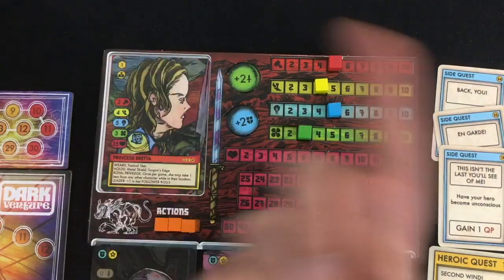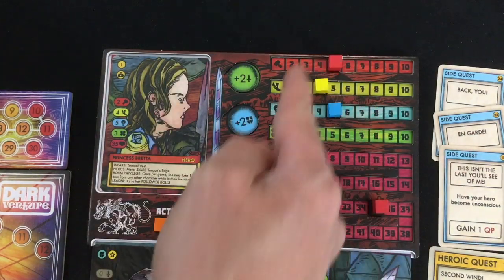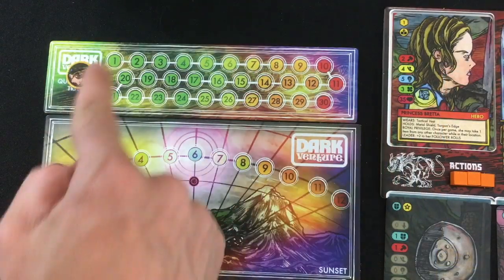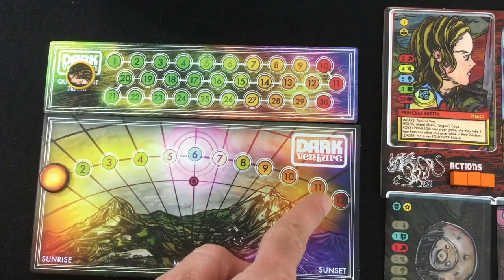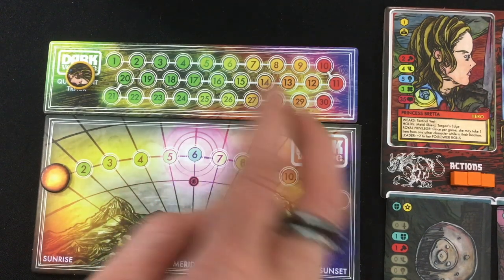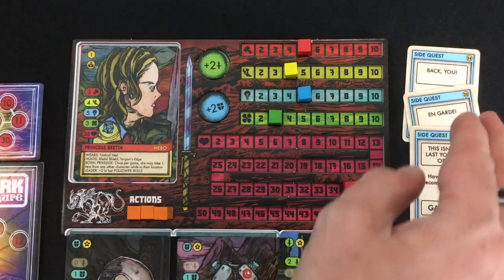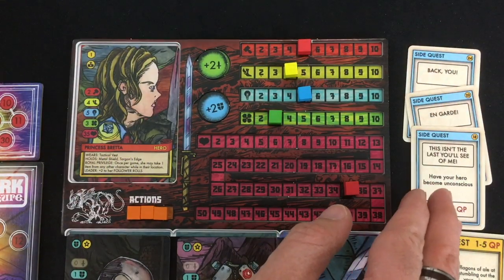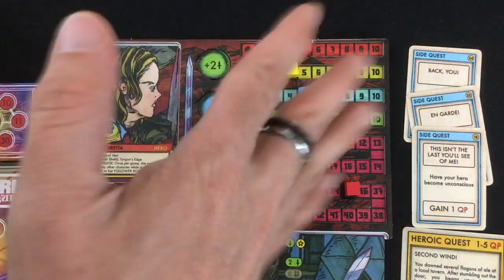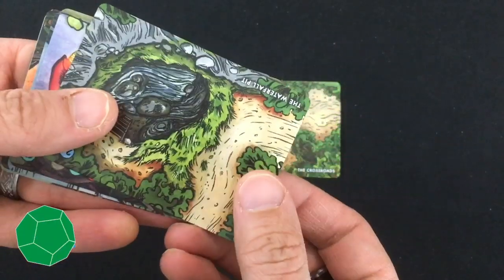You can move for 1 action point, fight somebody for 1 action point — though aggressive characters attack you automatically for free — pick up an item on your location, or roll to search a location for an item, though each location can only be searched once per game. When you have to do something like fight someone, you roll dice and add the indicated statistic to reach or exceed a target number. I'm racing to get 20 quest points before the end of round 12. At the meridian, round 6, I get a new heroic quest. Once per game, I can also spend an action to trade all three side quests for a heroic quest.